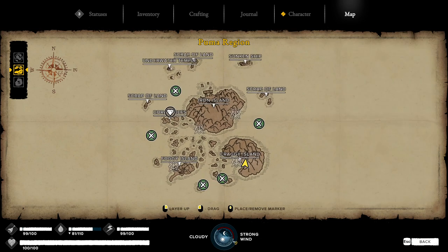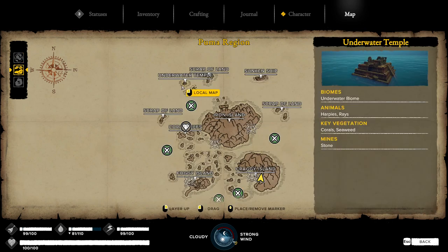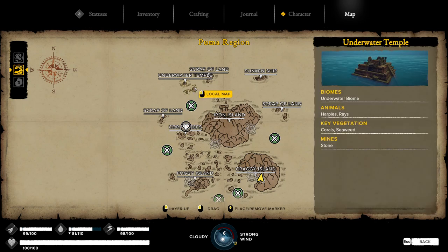This is the general map area. When you come into the Puma region, you start off at the underwater temple. The navy coat is over here, but we'll get to that in a second. The first thing you might want to do is go farm iron, but I don't recommend that right away. I would go collect all the different tools first that you're going to need to make your new ship before you start farming iron seriously.